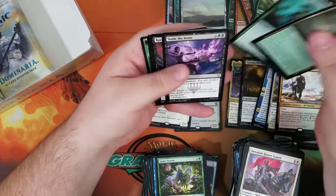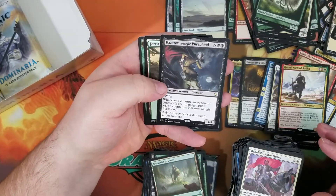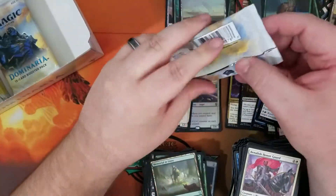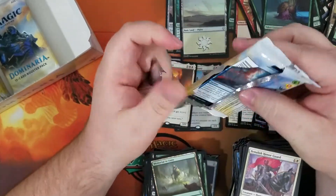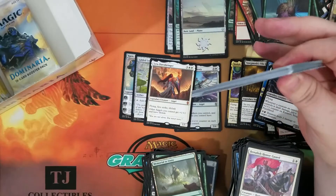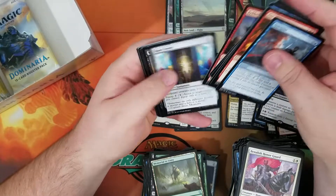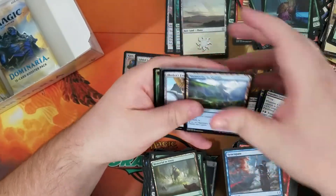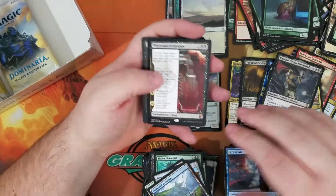So go check it out, guys. Kazarov Sengir Pureblood. And of course I have another box of M19 to open. And if they get good reception, I'll continue to get more magic product, but if not then we'll just open it up from time to time when I get stuff. Ooh, we got Phyrexian Scriptures, Mythic — one of these sagas, something new that I haven't played with yet.